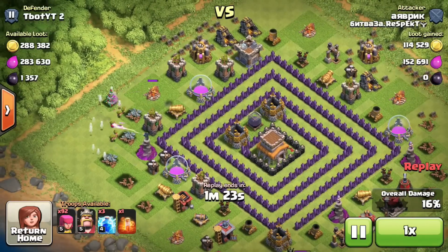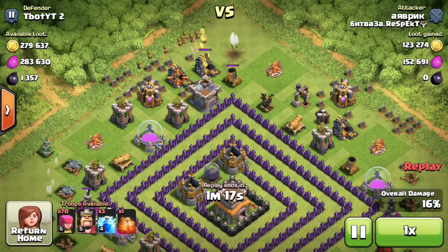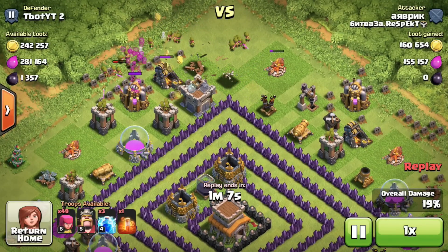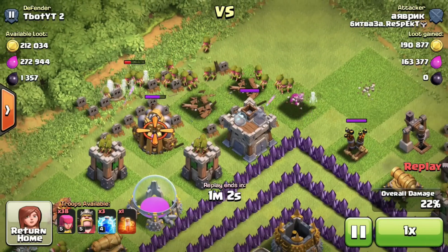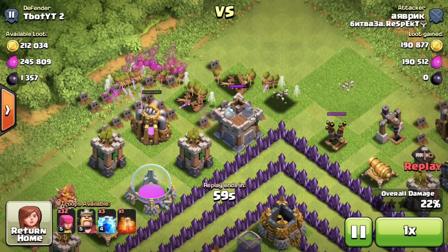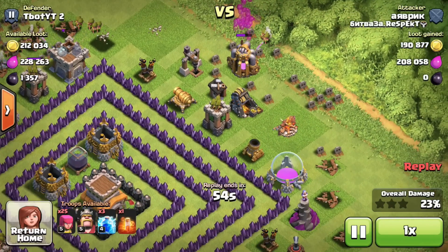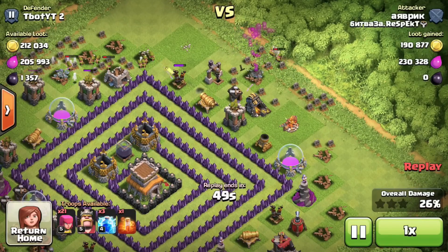The elixir collectors go down — 152,000 elixir and 114,000 gold has been taken from my base. More archers at the top of the base; the mortar is gonna take them out, and a lot of gold is leaving the base. While we're in the middle of this raid, I wanted to ask you guys the viewers: do you enjoy watching town hall 8 gameplay as opposed to town hall 10? I have two accounts and I post both regularly. Tell me in the comment section if you enjoy this town hall 8 stuff — maybe it's more towards your level, maybe you're a town hall 8 yourself.